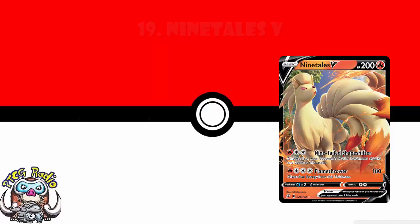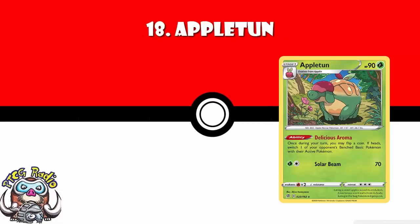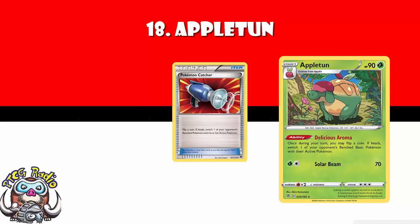Coming in at number 18, we've got Appleton. Gusting is always good, which is why this goes on the list. Appleton is not the best Gusting we've seen, which is why it's quite far down the list. It's got the ability Delicious Aroma, that says once during your turn, you may flip a coin, and if heads, you switch one of your opponent's benched basic Pokemon with their active. It gives you a free Pokemon catcher every turn, which is awesome, but the problem is it's only a Pokemon catcher for basic Pokemon, which does make it significantly less good.